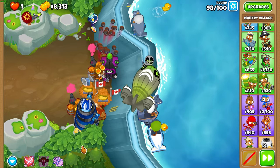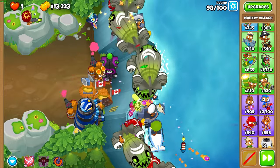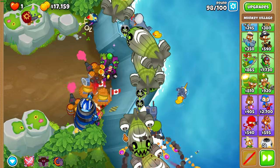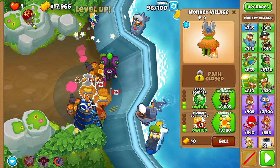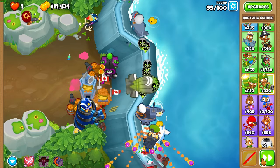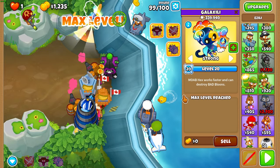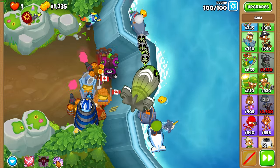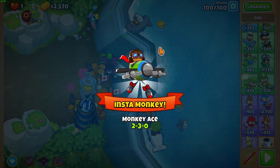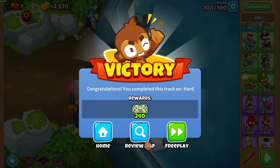But yeah, it's really simple. Hex when you see ZOMG and Bez just corks because Bez is kind of busted. Get your MIB before 99 because obviously we need it. At the end of 99, buy Azalea's level 20, then just use Hex at the start of the round. And it's GG — get your crappy insta.